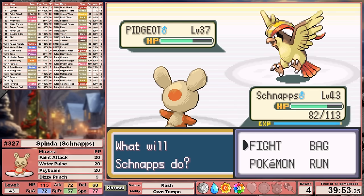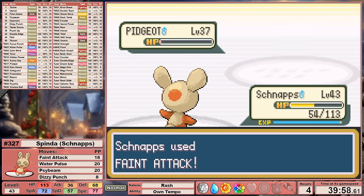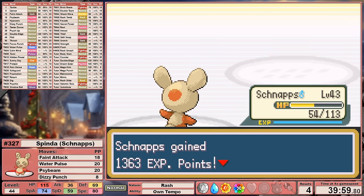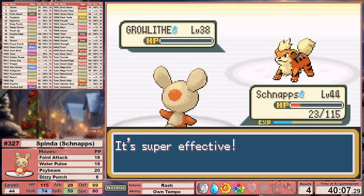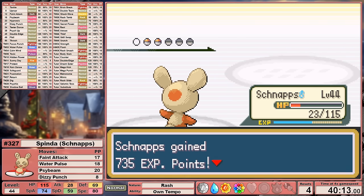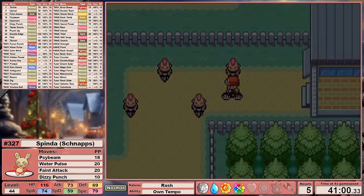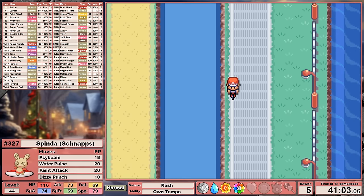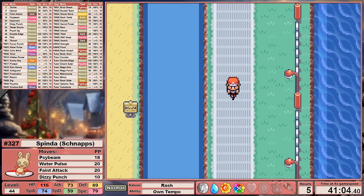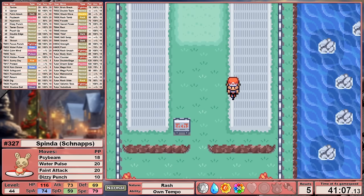Our encounter against Pidgeot is rough. Pidgeot hits a Feather Dance, dropping our attack by two stages, so I switch to Feint Attack — my assumption that it's doing more damage was correct. Pidgeot falls but we're pretty beat up already. Schnapps makes it all the way to Blastoise in the back, but with only 23 health remaining and an incoming Future Sight, we stood no chance. So it's Schnapps' turn to be heading down Cycling Road after stopping to buy vitamins. Given that I intend to lean into Calm Mind and our impressive special coverage for the late game, I maxed our special attack first with Calciums, finishing with Carbos for Speed.